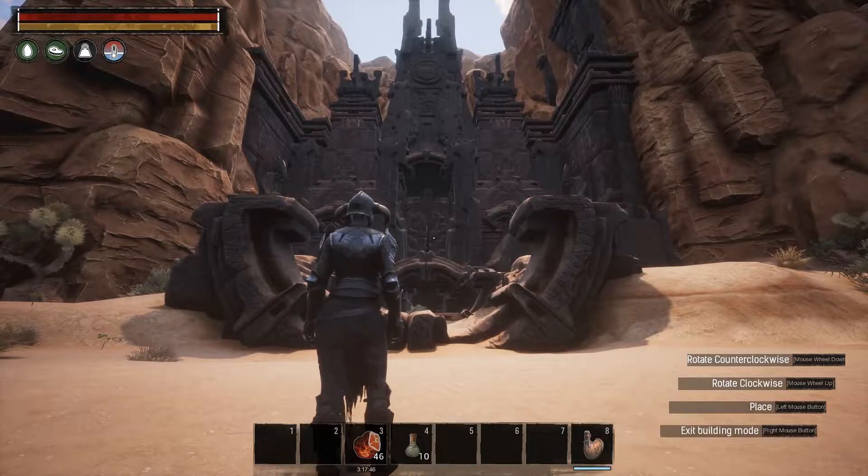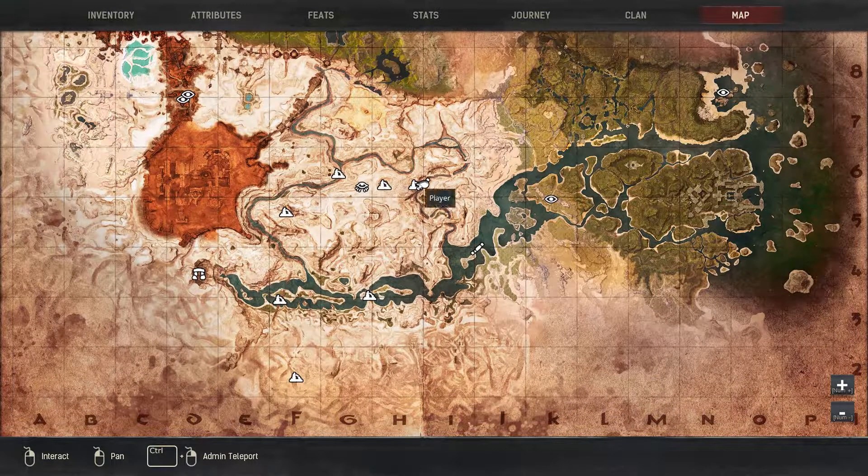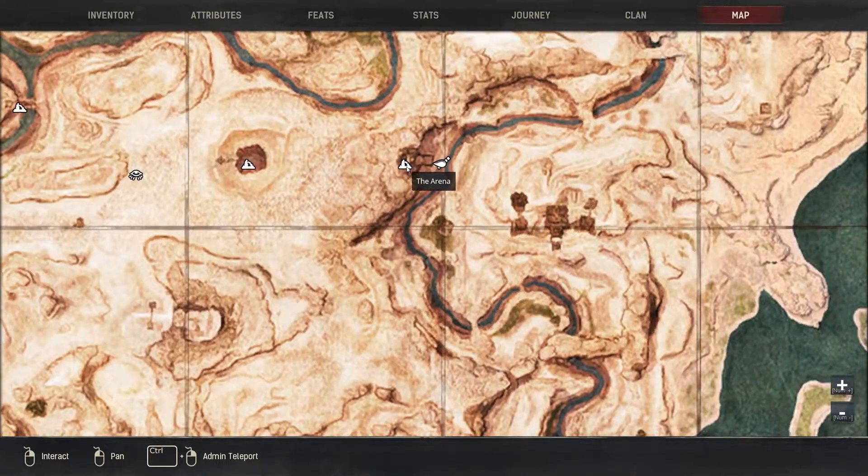I've quickly just spawned into single-player mode so that I can run you through the other entrance into the sinkhole, because I used the elevator in my playthrough and I realized not everybody's going to have that entrance. So this is the map — we're here at H6. This is the arena and this is the sinkhole. It's just a straight shot all the way through.